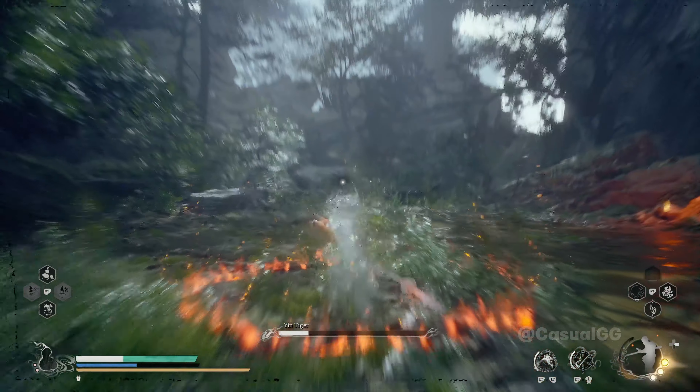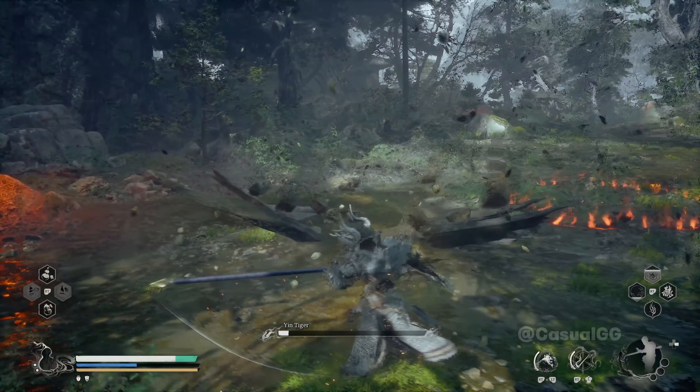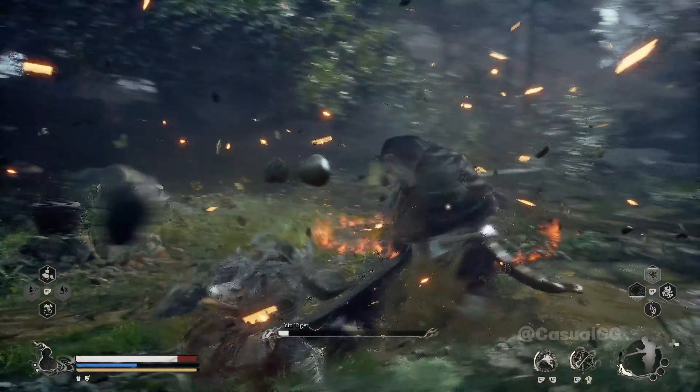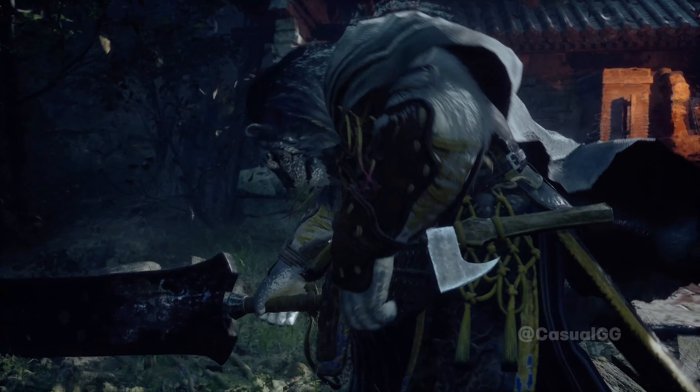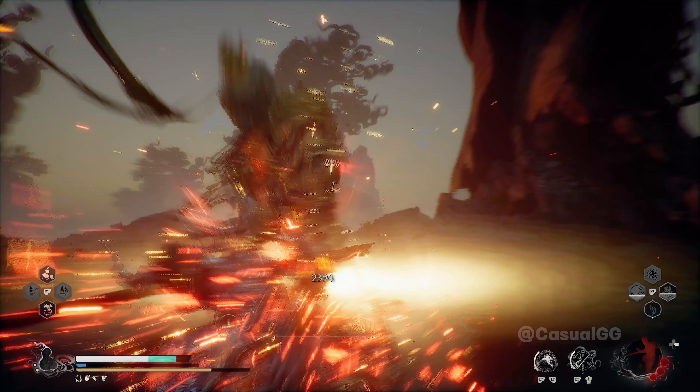We use the heavy attack to get this one. And light attack, retreat. Light attack, retreat, see-through and thrust — the fight is over. I will show some footage about fighting the stone monkey and the great sage's broken shell later in the video.